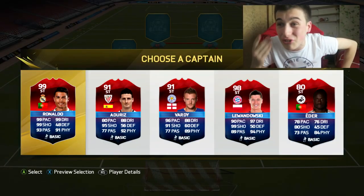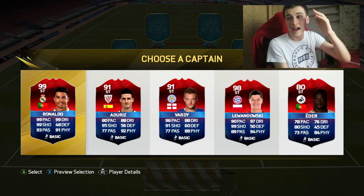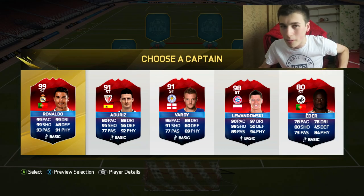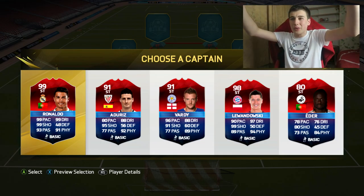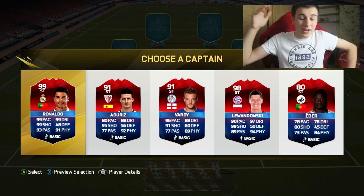This is where it gets absolutely juicy — the last striker position. Look who we have: 99 striker Ronaldo with 99 pace, 99 shooting, and 99 dribbling. Also Adjuriz at 91, Vardy at 91, 98 Lewandowski, and Eder. If you're not choosing Ronaldo here, you're basically making a mistake. Striker Ronaldo and striker Bale in the same team will literally kill defences. 99 striker Ronaldo, you're in the team.